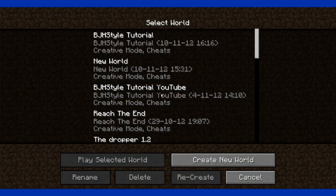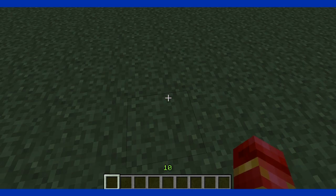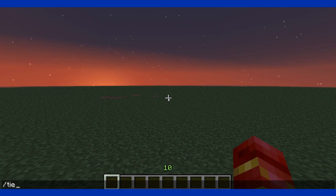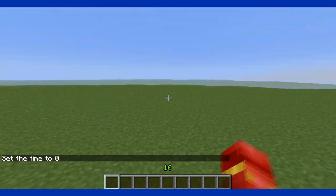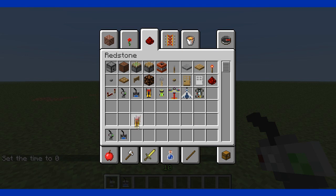Click done and just go to a world you want. I prefer a flat world because some of these things are pretty difficult to handle. To get to these things, go to redstone and you see here two remote controls, the RC boat, the RC car, the RC trainer which is a plane, and your RC F1 102 which is like a jet fighter, and your RC XD.